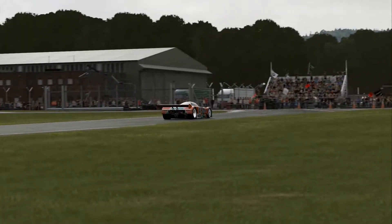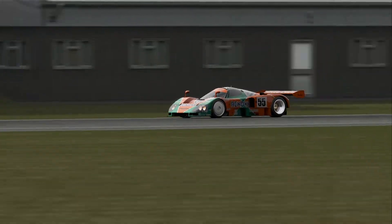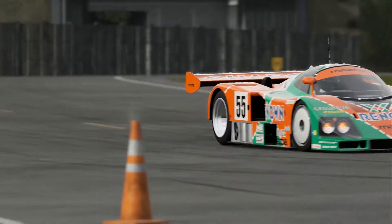Hello everyone, MadGameGuy here and welcome to a Forza 5 video. This is just a quick little five laps with the Mazda 787B around the Top Gear Test Track. And what a monster this is. This is one of my favourite cars on Forza, if no one knows - probably no one does know - but yeah, it's one of my favourites.